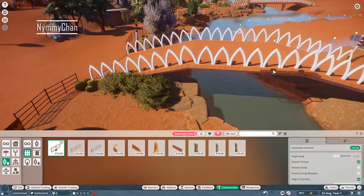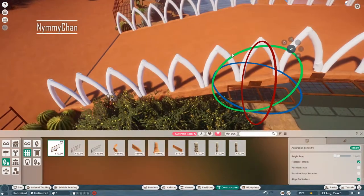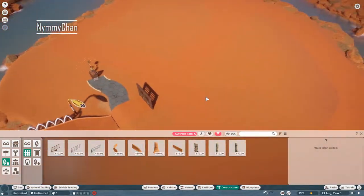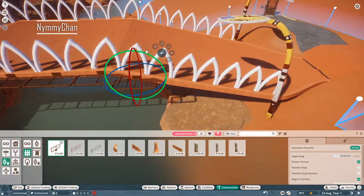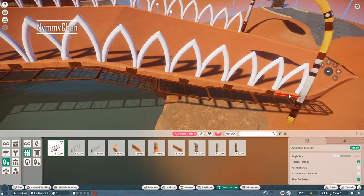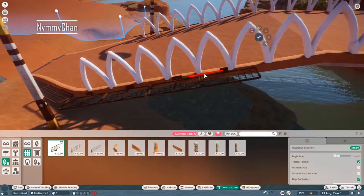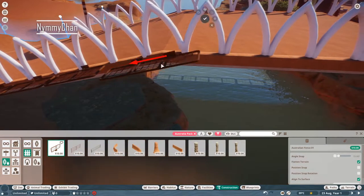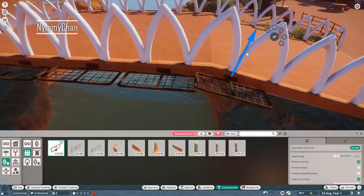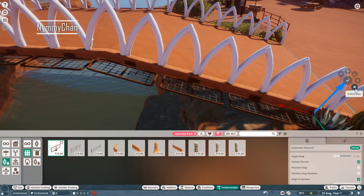We needed to make this bridge a little bit safer, because you don't want your kids — or yourself — to fall off the bridge and end up in the water. So we are adding safety bars on the bridge. You will see me doing that in most of the videos — every bridge and every habitat needs safety bars. We're going for realistic here.